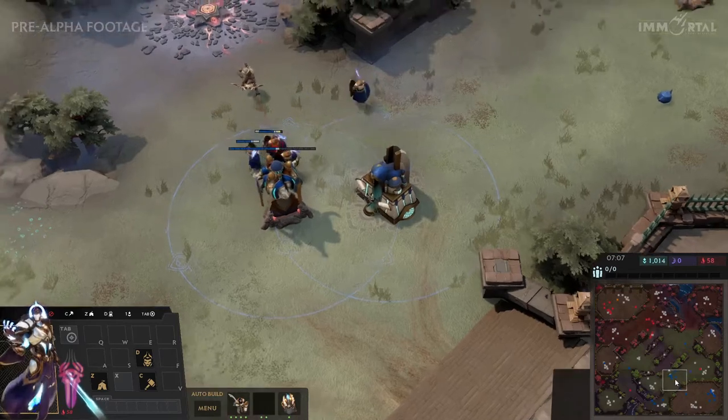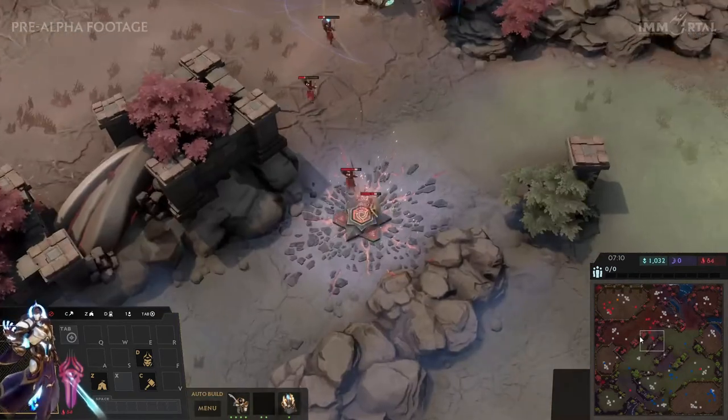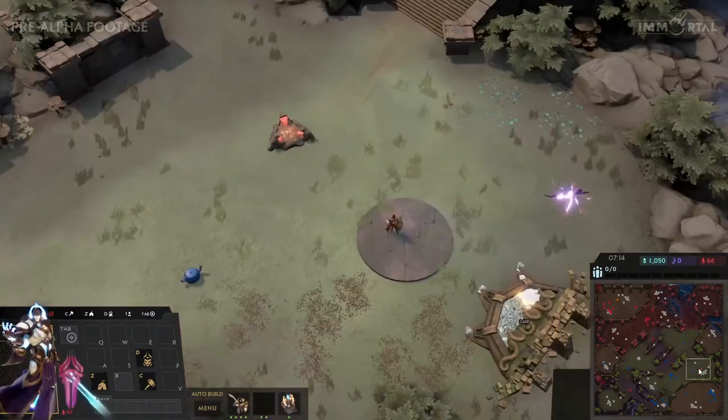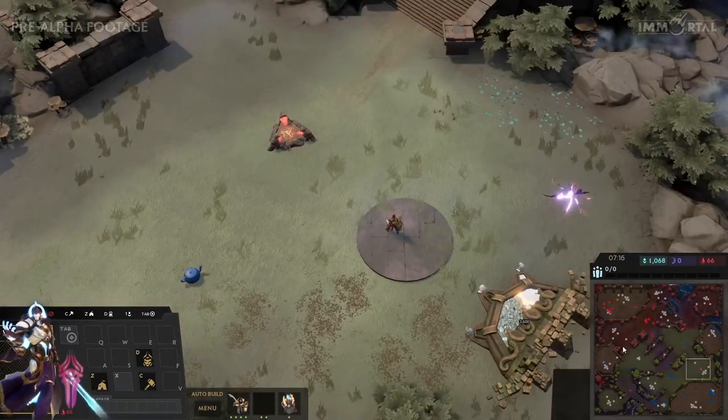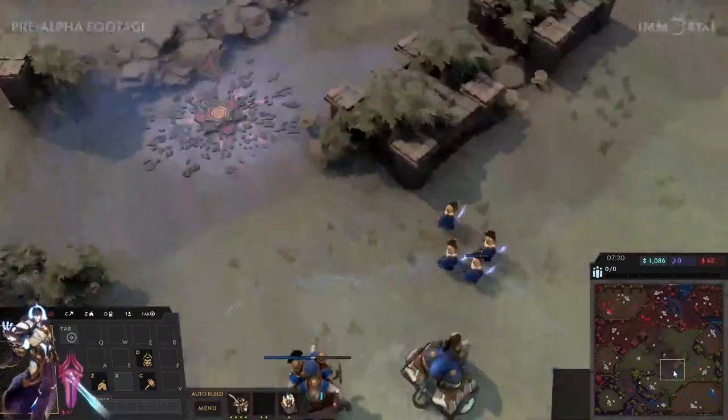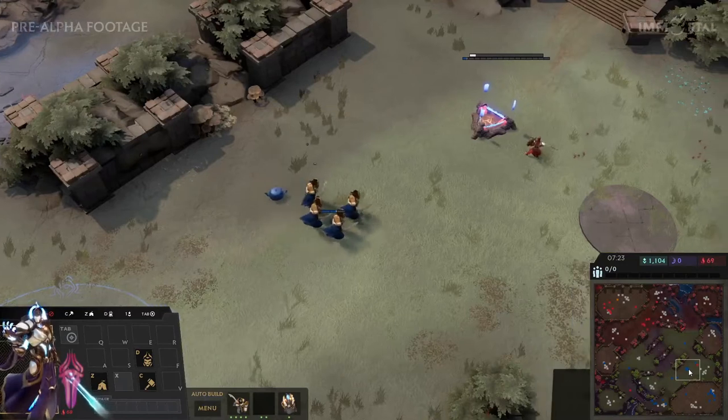Drago is playing as A'Jari so his first unit is the Sapari, while on the other side we have Orzo for Hydra, who has his Zentari — they have a ranged attack once they're in the hallowed ground, the little blue zone going across the tower.